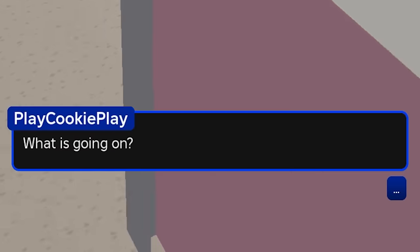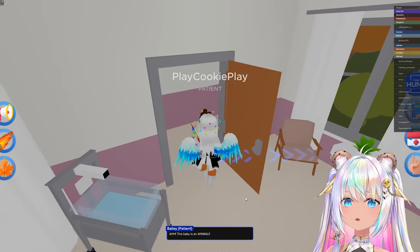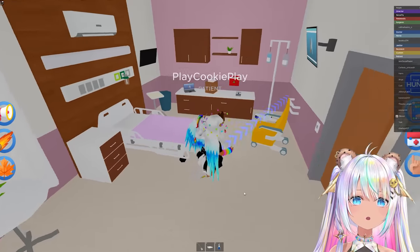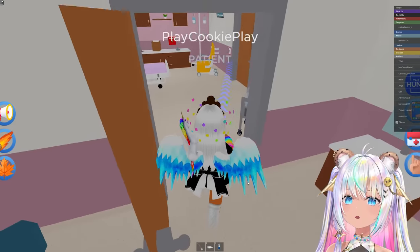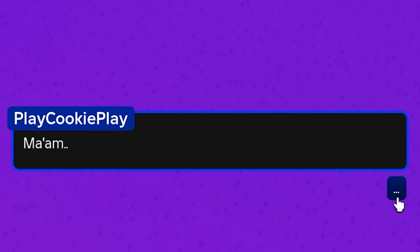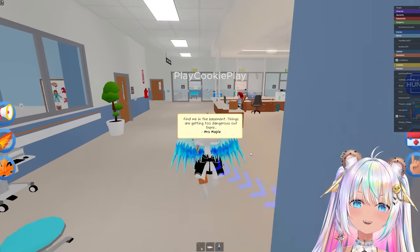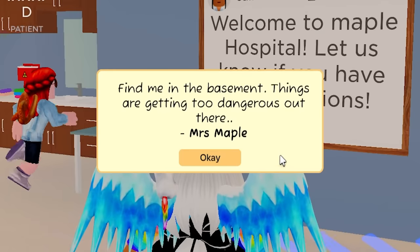She's got a baby — maternity care. What's going on? Am I saying that to the toilet? There's a bathroom in there. Patient is saying this baby is an animal. There's a patient in here getting an MRI. Where's Miss Maple? Go look at her office — is she gonna have a giant egg in her office? Find me in the basement — things are getting too dangerous out there.